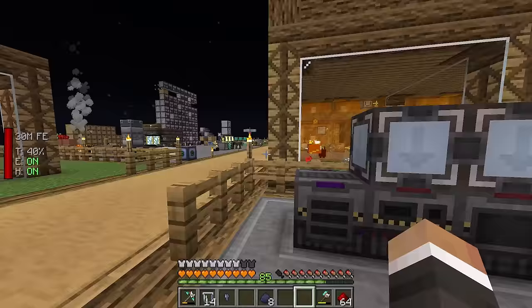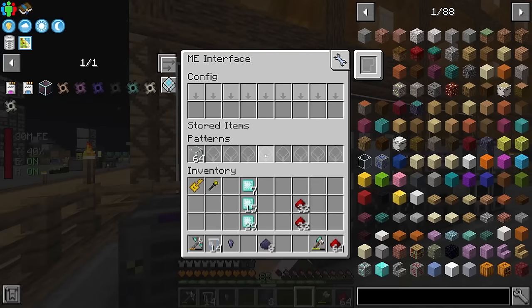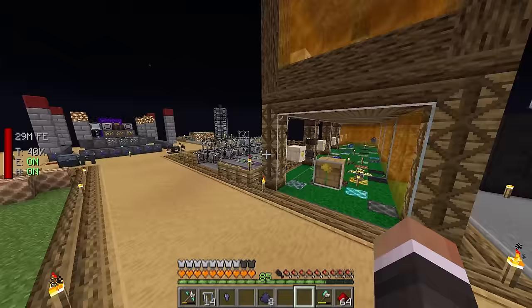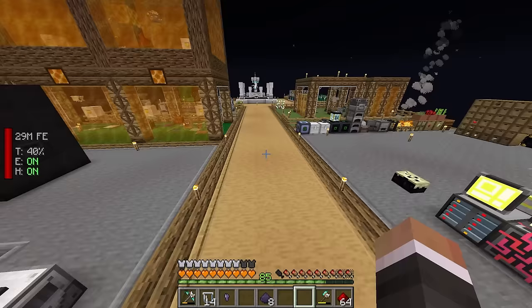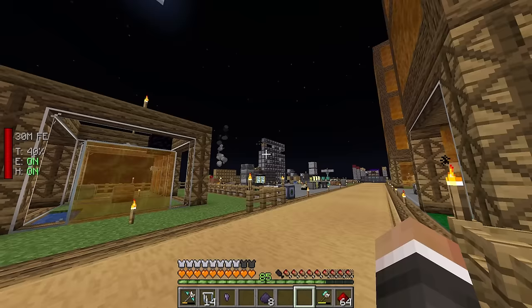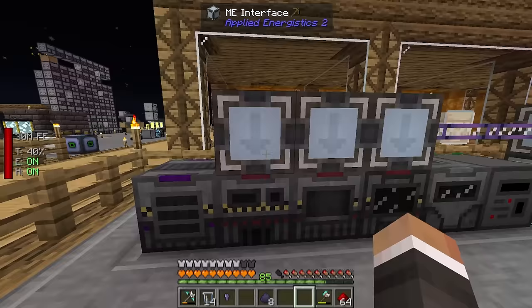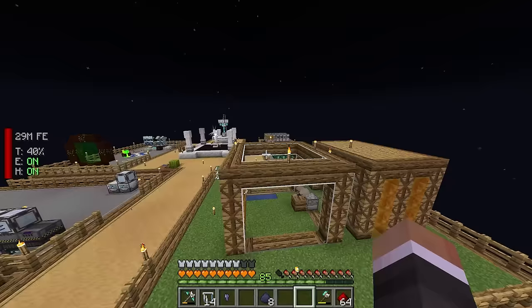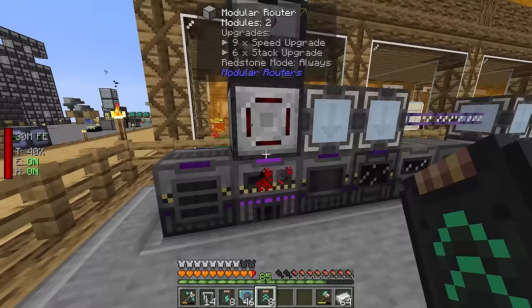I'm going to do the same for all of these factories to make them as fast as possible. Then the plan is to teach our system how to smelt chorus root via the AE2 system, putting a pattern in so that sending chorus root yields popped chorus fruit. However, given our CPU is busy, I think we'll just move the ME interface temporarily, bring the chorus root drawer over, and set up something similar to here — extract all the chorus root, smelt it, and send the popped chorus root into its own compacting drawer.